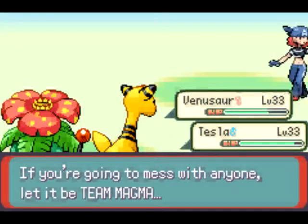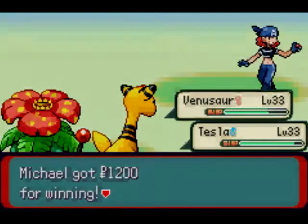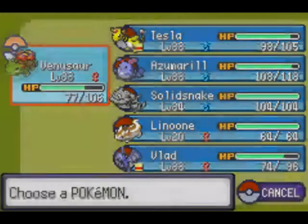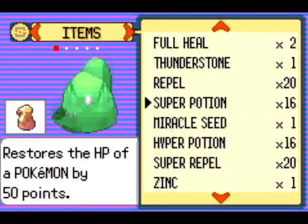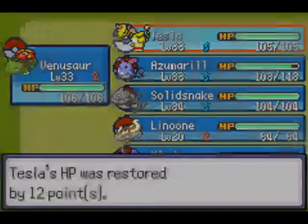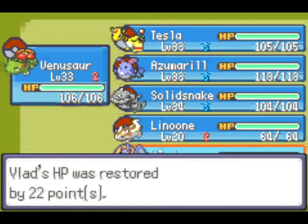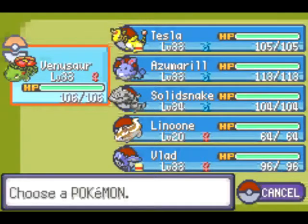If you're going to mess with anyone, let it be Team Magma Mafia. I might want to heal everybody, just because I think we're about to have a boss battle. Let's go ahead and heal up everybody. I could have used an orange berry for that, but I don't care. Alright, we're good to go. Venusaur would be the one to have, so let's go ahead and take care of business.